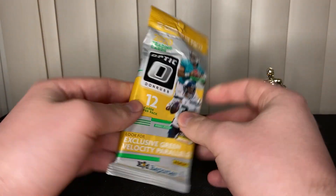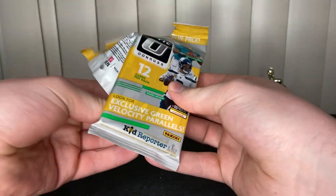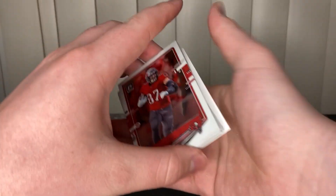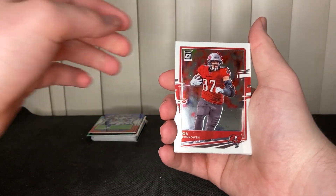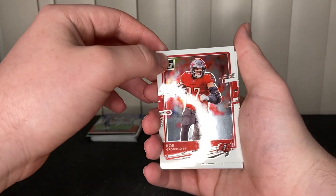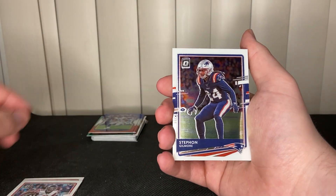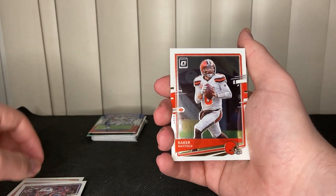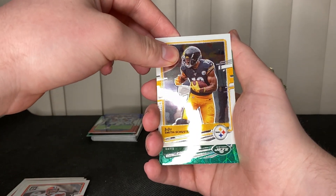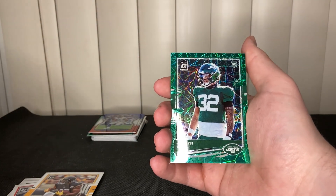All right, let's get into the Optic. We got Rob Gronkowski in his Tampa Bay Buccaneers uniform, but it has a scuff on that card pretty badly. Julio Jones, Stephan Gilmore, Baker Mayfield, Juju Smith-Schuster, and Ashton Davis — Green Velocity — that's not a rated rookie, that's just a regular rookie.